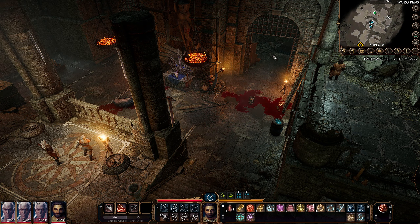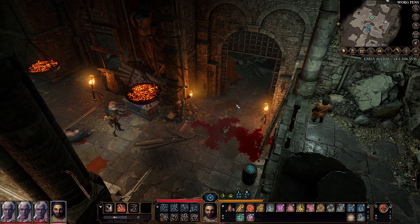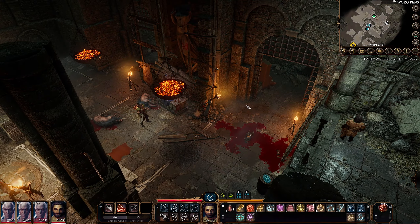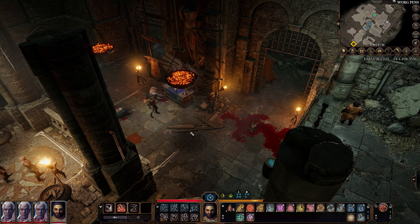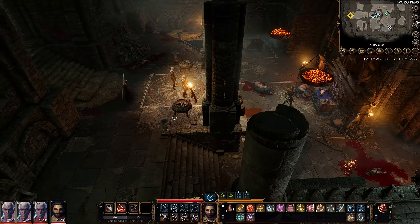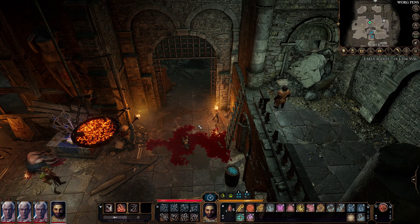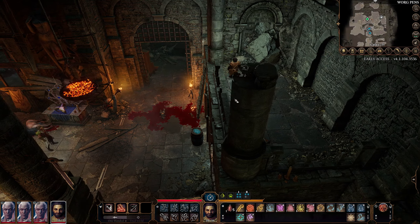Hello everyone, and welcome back to Baldur's Gate 3, 5th edition edition. Last time, we found these holding cells in the ruins of an old religious temple that the goblins and drow have overtaken as their own. Down here, we managed to have a small fight, and in doing so, rescued Halsin, the lead druid from the druid's grove. We've now been tasked with removing the three leaders of this goblin camp before Halsin feels he can safely return. And so now we will go on a very large murder spree.